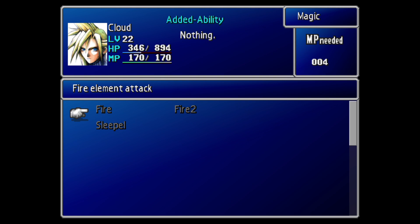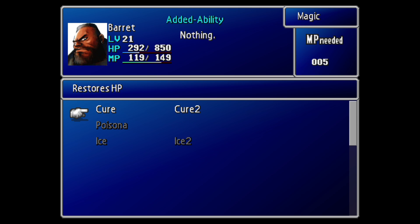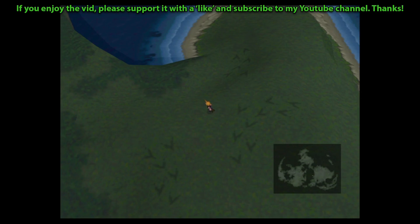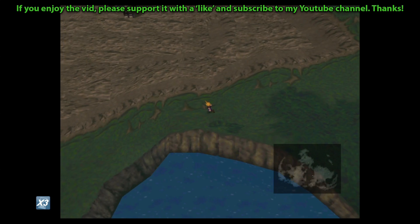There we have it then, folks. Another enemy skill collected — we can tick it off the list. We will, of course, be getting them all by the end of this playthrough, but it's nice to get Aqualung early. We can even use it against the upcoming Dying Boss Battle, which most people certainly wouldn't have it by then. So you could be one of the few.